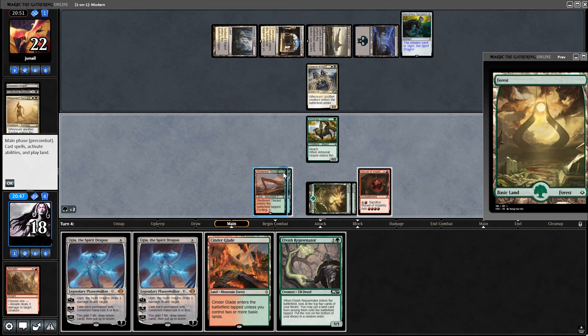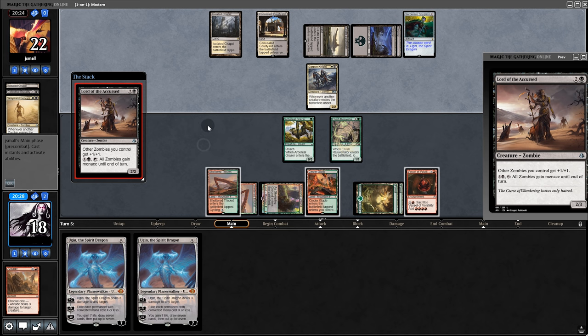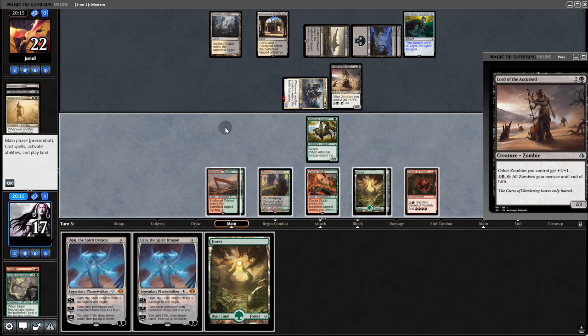Back on our turn, play Rejuvenator. I'm so sorry — if we lose, it's my fault. Back to opponent, they play the Zombie Lord and swing for three. We chump. Oh my god.